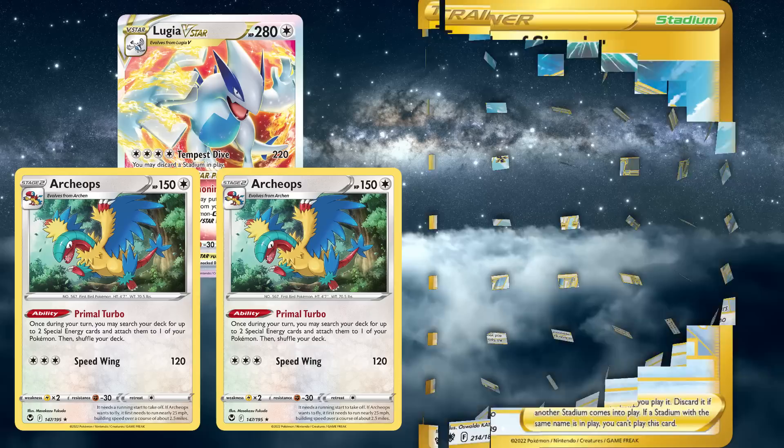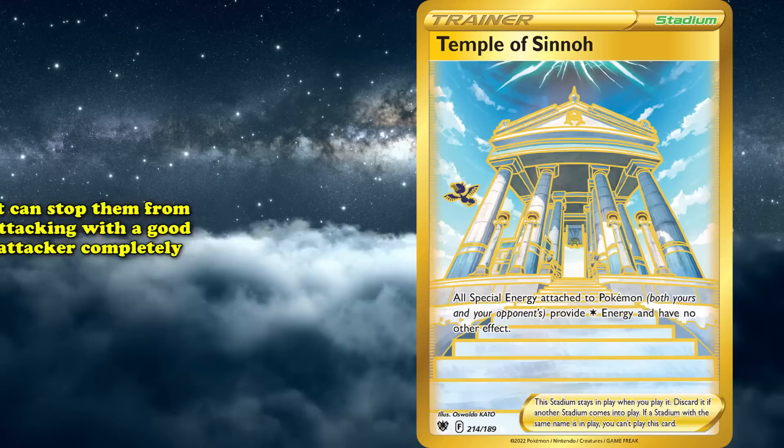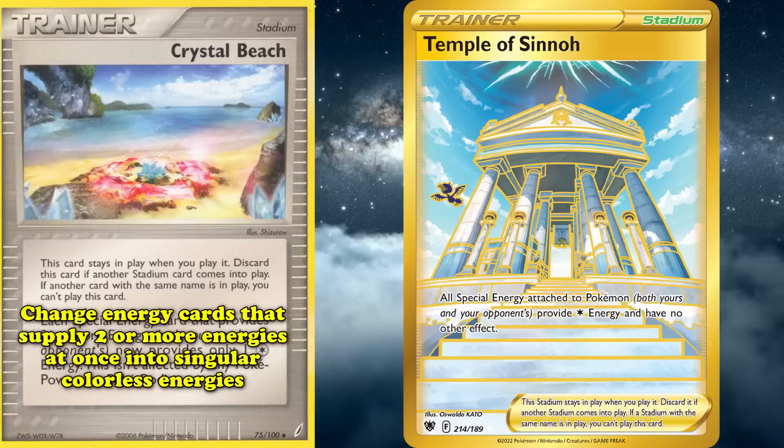This doesn't mean that Temple of Sinnoh is completely useless against Lugia V-Star, because it still locks them out of using any of their other attackers, or from potentially attacking with a good attacker at all if there aren't any Lugia in play. A similar card to Temple of Sinnoh exists all the way back in 2006 with Crystal Beach from EX Crystal Guardians, which only changed energy cards that supply two or more energies into a singular colorless energy, making Temple of Sinnoh the undisputed best Stadium for special energy disruption.